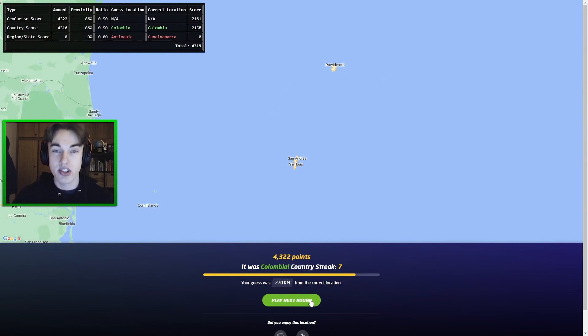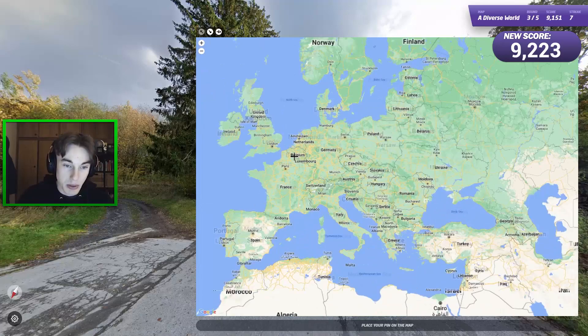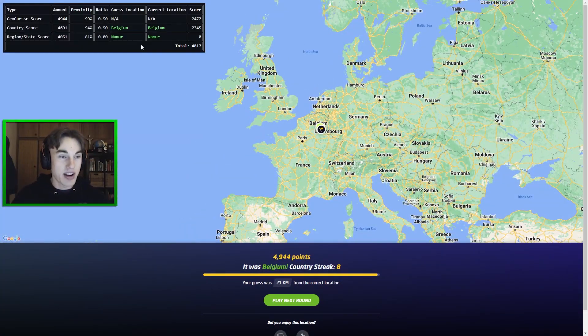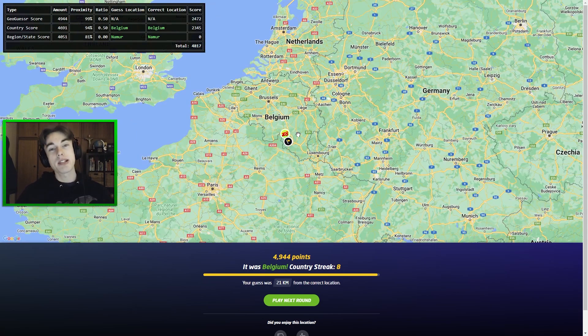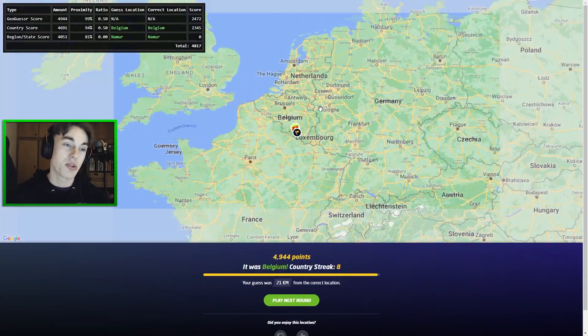Next one should be Belgium or France — I'll guess Belgium. It wasn't Belgium — actually a really nice guess so we don't have to find out what happens when you get the country wrong. But here's a great example: Belgium is a small country, we get a really nice guess just 21 kilometers away, but actually our GeoGuessr score is higher than our country score. We end up with a slightly lower score because this mod puts emphasis on being able to region-guess small countries.